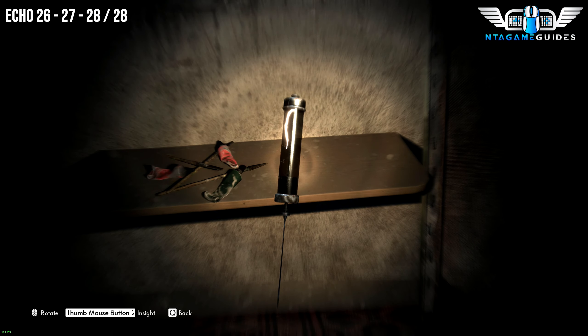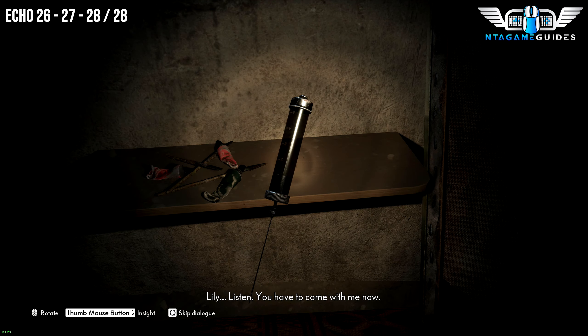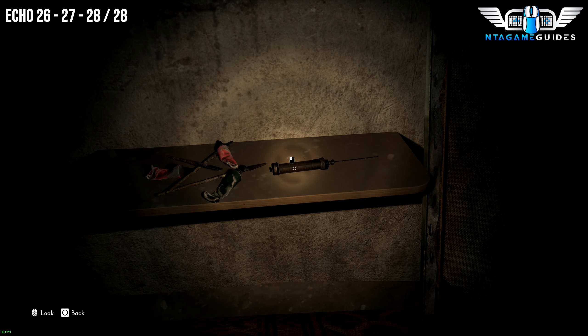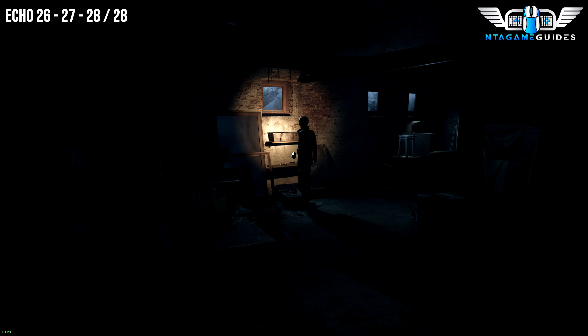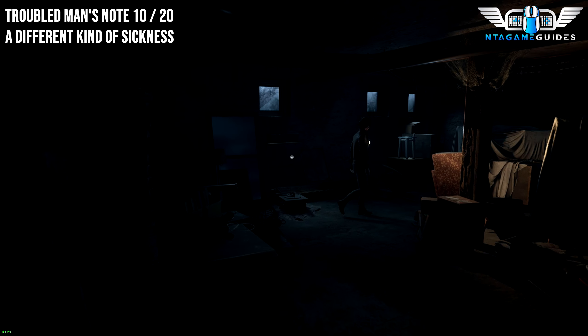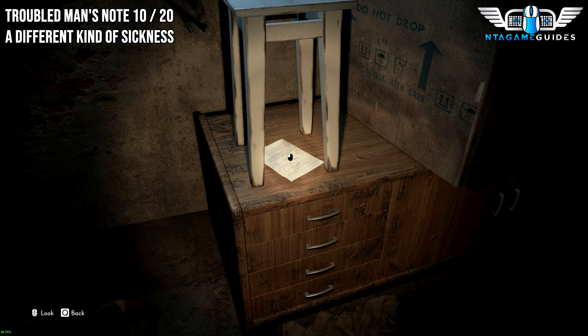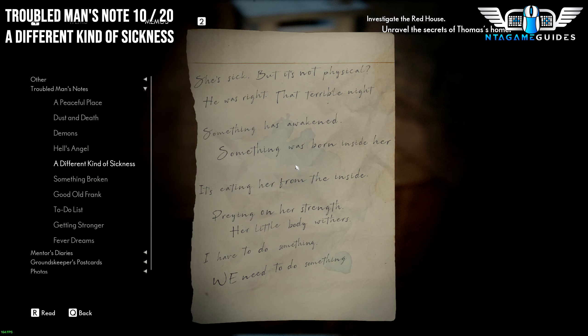This should be the final one — number 28 in total. You should get the achievement as well. From the last location, go right underneath the bench or chair and you will find the next one — this will be a Troubled Man's Note.